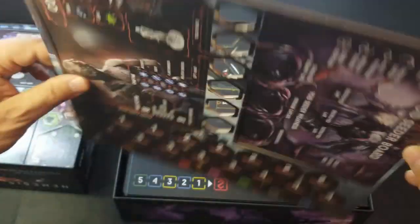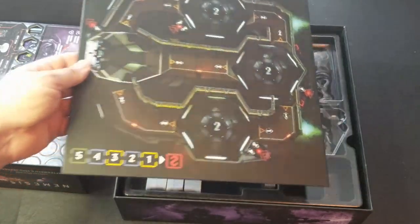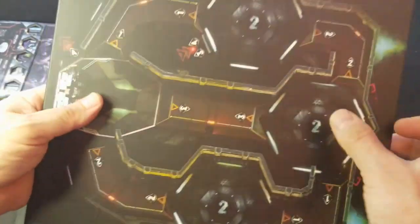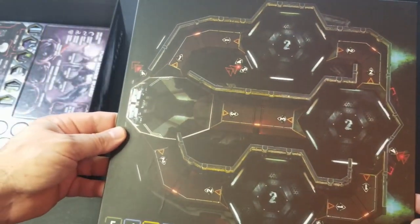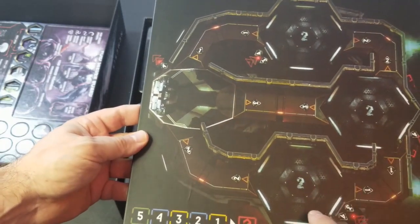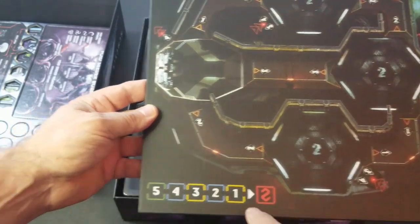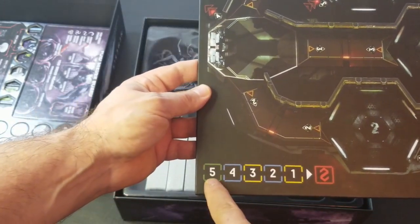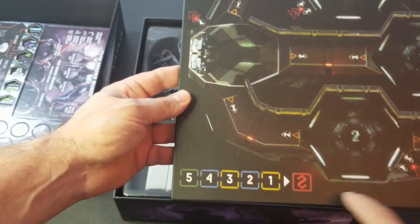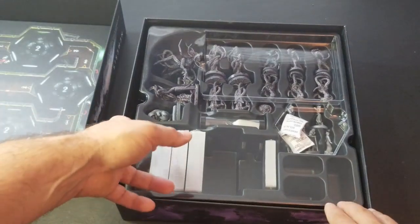Really nice linen finish. Looks like we have a little bit of a board expansion here — one sided, really nice finish, heavy duty cardboard. It looks like a room addition or a ship addition. We have a spot for three rooms and a tracker from five down to one. I don't know what that symbol is here, but let's look at what we have as far as the miniatures go.